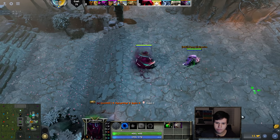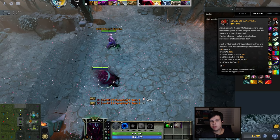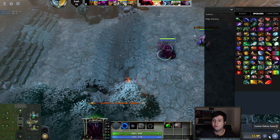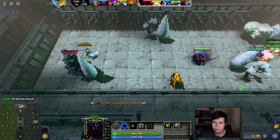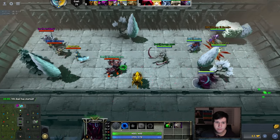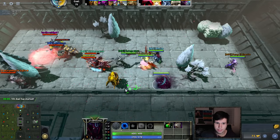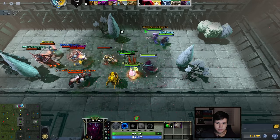You want to go for one of two items. Generally speaking, Mask of Madness is incredible on everybody. It doesn't matter who you're playing — Mask of Madness is just very good. And then you want to upgrade the Mask of Madness into the Golden Eagle Relic, which is incredibly, incredibly broken. So that's something you kind of want to go for.